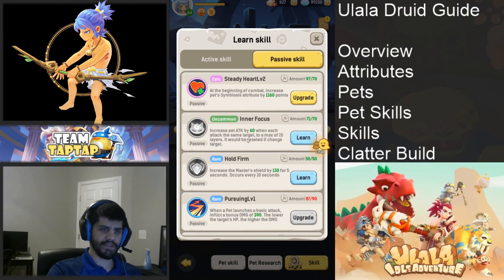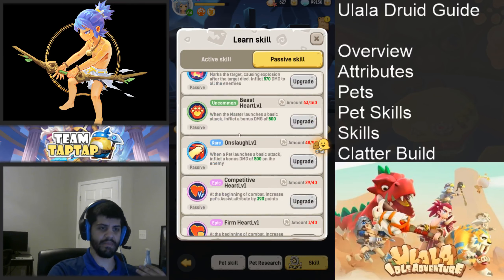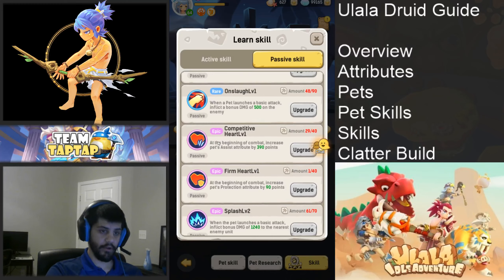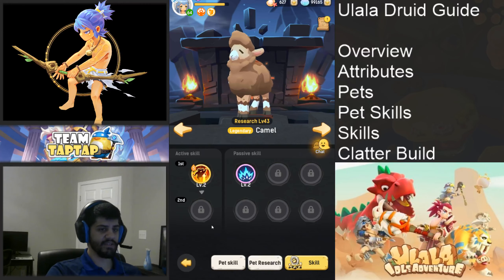For the passive pet skill, you want to increase your attack. Photosynthesis is the best for every class — it increases the base energy by one point and restores one point of energy every eight seconds for your pet. This means more Inspire casts on yourself, giving you more attack throughout the battle and therefore more heals. Worst case, if you don't get that, I recommend Competitive Heart for more attack.